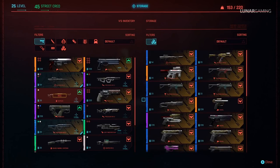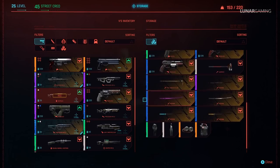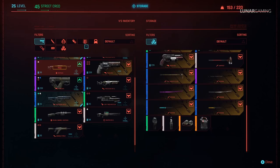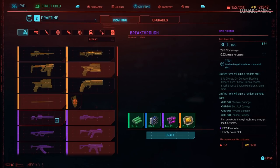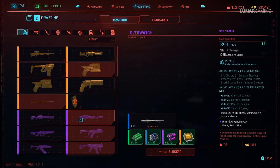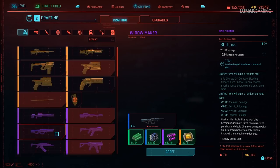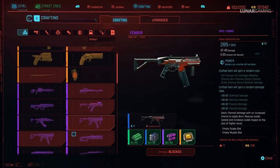Hey guys, Leonard here, welcome back to another Cyberpunk 2077 guide video. In this one we're going over all 54 iconic weapons and armour locations in Cyberpunk. There are 46 unique secret missable weapons in the game, 8 unique armours and 1 car. It's a bit of a complicated guide and all but 3 of the 54 are missable, so make sure to be careful about going too far ahead.